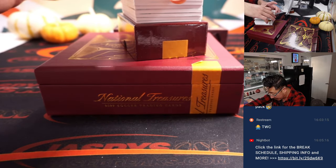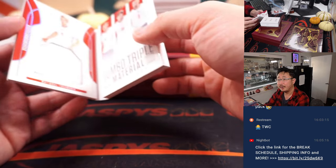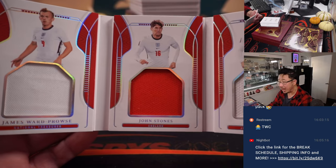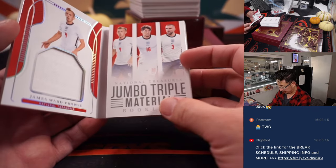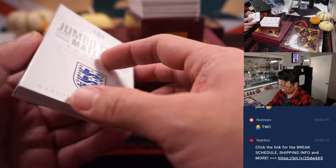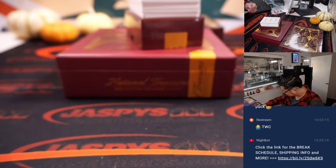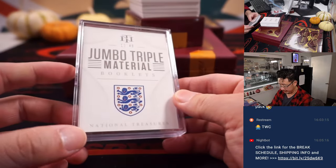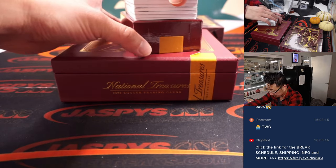For the orange — the book. Jumbo Triple Material Booklet. It's James Ward Prowse, John Stones, and Luke Shaw — looks like they're all for England. For the three lines and number three — that's appropriate. Wen Shun with number three. It fits perfectly in a slider box. Nice triple — I think it's the first book I've seen. We've done a lot of these breaks too.